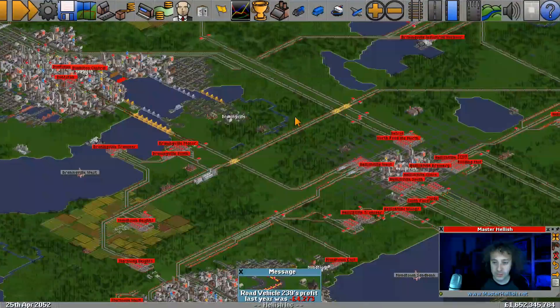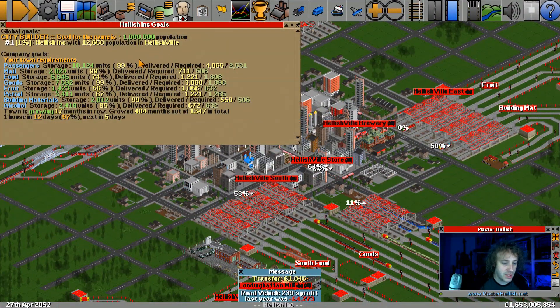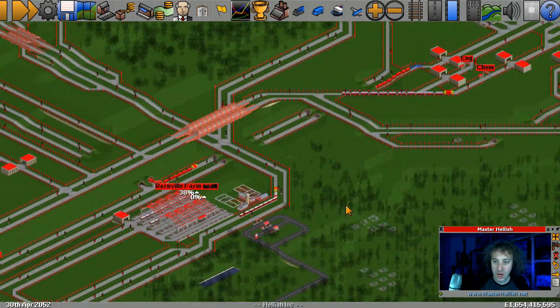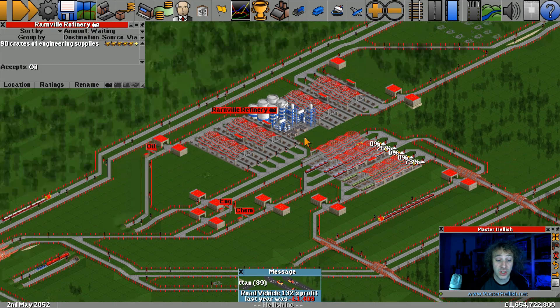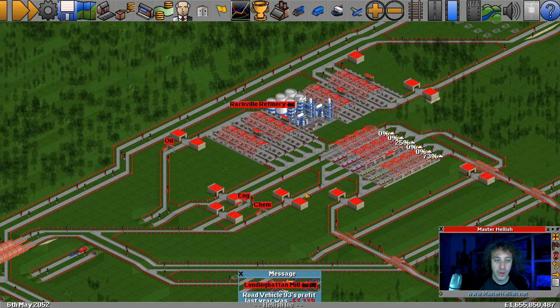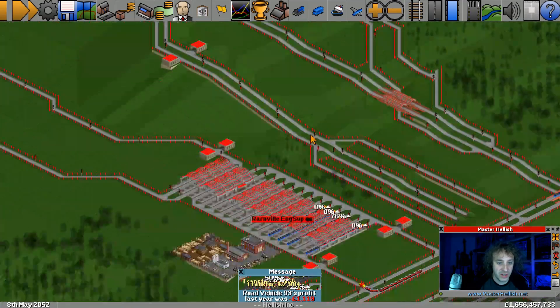Back to Hellishville. We're up to 12,000 now, which means the requirements are higher. Fruit is struggling a little bit. Petrol's not doing that great. How are we doing up here with the engineering supplies? Because we really need to have a look. We do have some engineering supplies now starting to stack up at this station, not many though. These oil trains were coming in - they need to be taking engineering supplies back with them, and to do that they need plenty of engineering supplies.